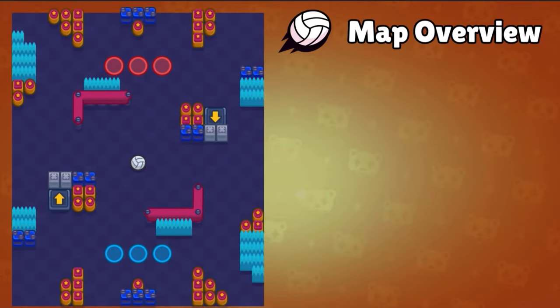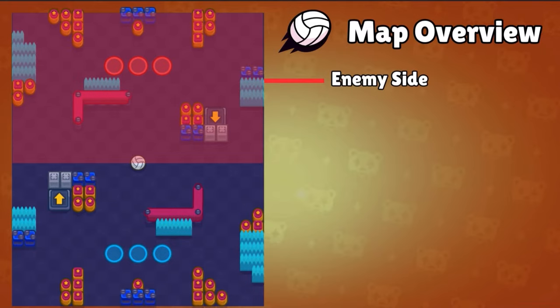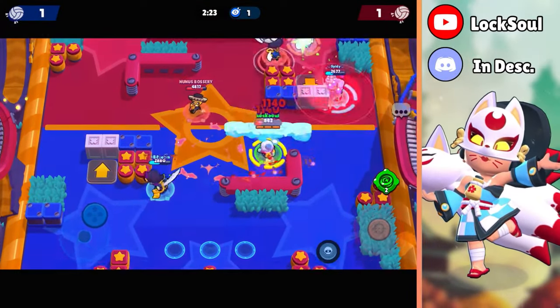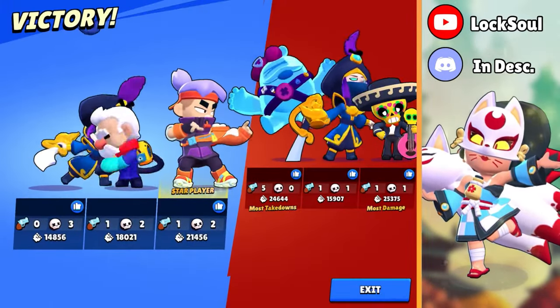Here is the map overview for the mode. There is a volleyball in the center of the map, and an area for both team blue and team red. In Volley Brawl, the mode is best of 3, so you need to score 2 points in order to win the game, or you can also score 1 point and hold on to it until the timer ends.